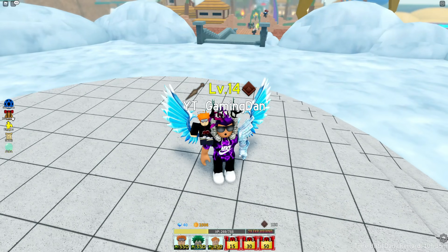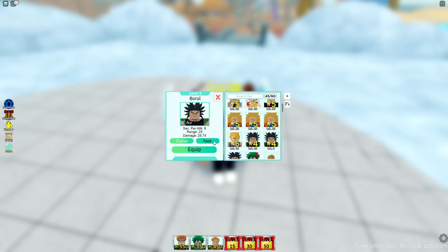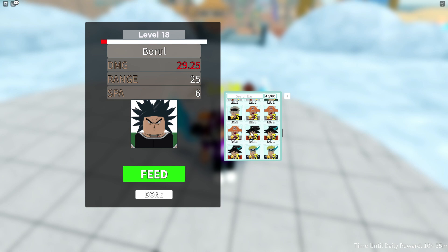And that's actually all the working codes. But guys, do not go away, because we're going to see if we can get our hands on a 5-star in this video. We need to level up one of these characters to level 20 — we'll feed this one and get it up to level 20. Levels 15, 16, 17, 18, 19, and 20. There we go, confirm!